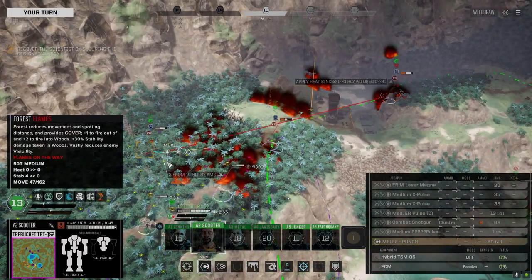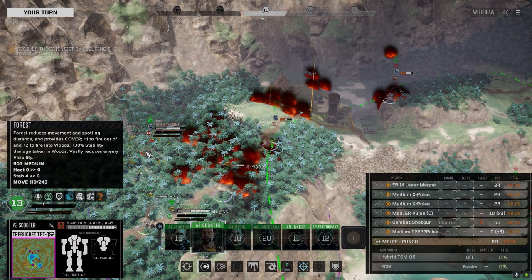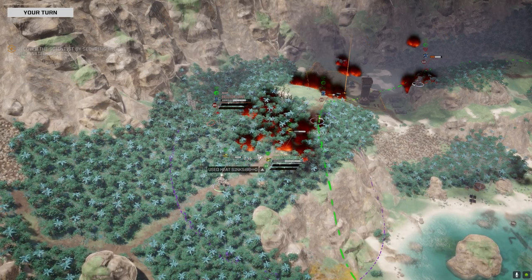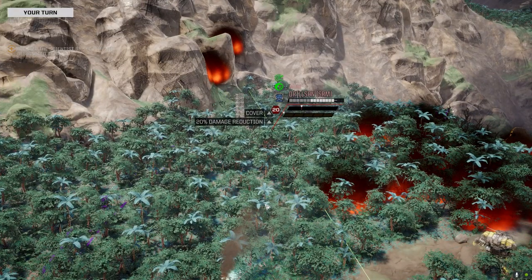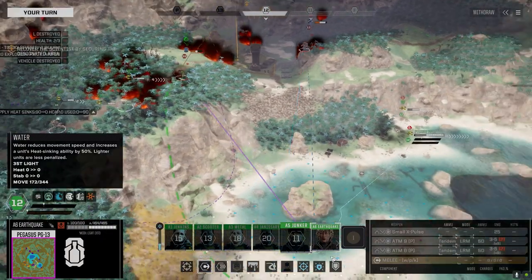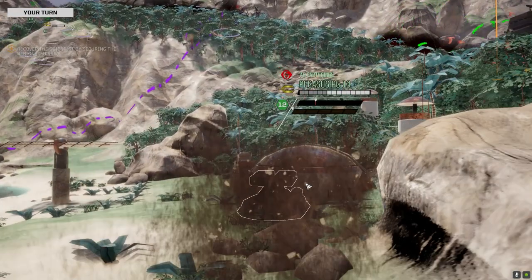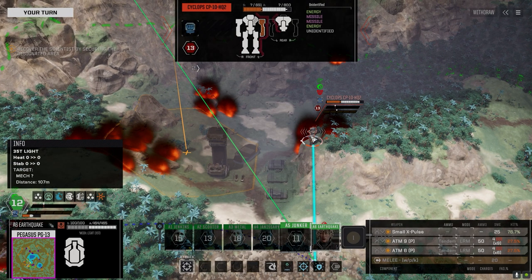Gonna need to bring more than that to the table. How badly damaged are you? We're gonna go right there — heading out, we're going for the kill on this guy. See if we can finish him off here. Got him! We got him. It's going to take a bit to get through here but we'll do it. See what our shot chance is — maybe we go after his leg. It's his arm that's hit — I thought it was leg. All right, we'll just shoot him. I should have switched to MRMs.